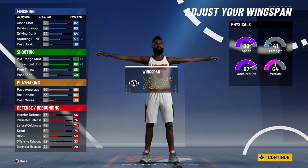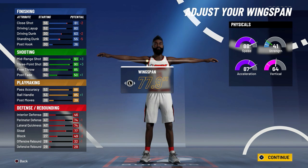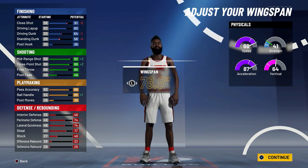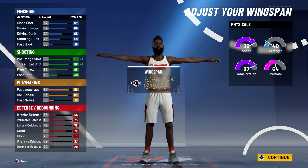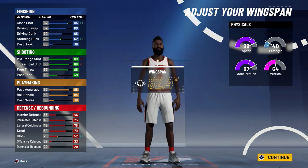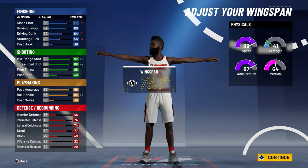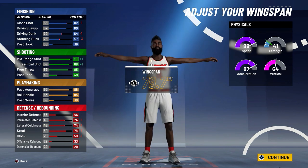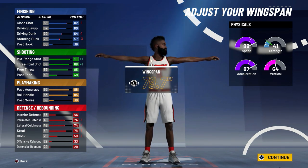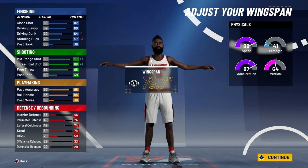We'll keep wingspan at 84. Your three-point shot goes up twice when you go to 78, so 78 might be the wave - I wouldn't go all the way down but 78.8 doesn't seem too bad. We get 85 ball handling at six-five. Regular wingspan is 81 - you only lose one if you go up, and there's one less three-point shot boost going up. I'll probably go down two when the full game comes out, because there's a big difference from 78 to 79 on ball handling.